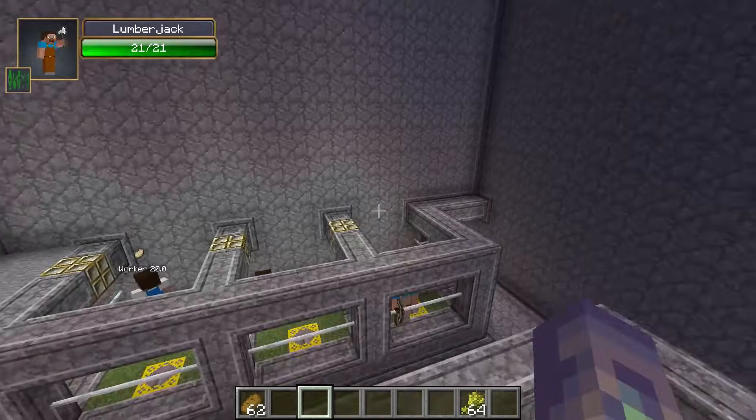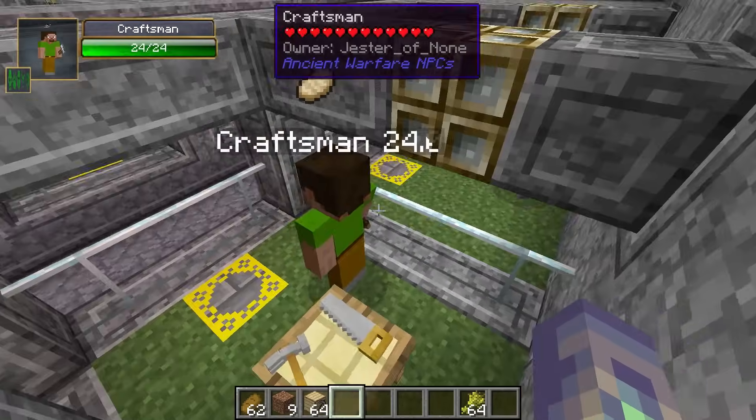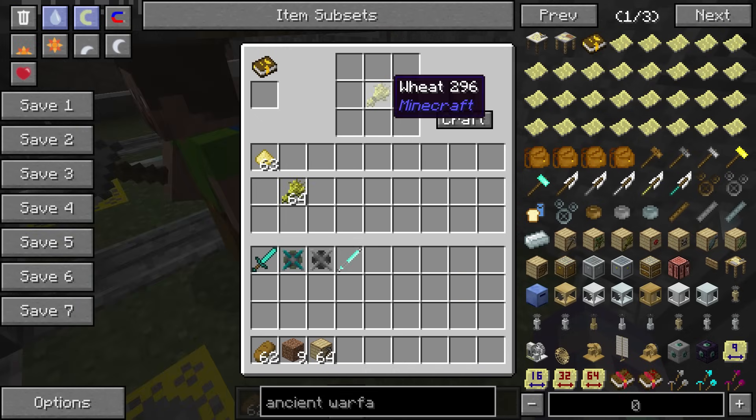The miner is currently doing a nice job of taking out my wall as well. This is the craftsman - his job is to use the auto-crafting station. You put a recipe in the auto-crafting station and give it the resources, and it will automatically process things so long as it has power. A problem that sometimes happens with the auto-crafting station is that it gets locked in the same recipe. All you have to do is refresh it and it'll start processing again.